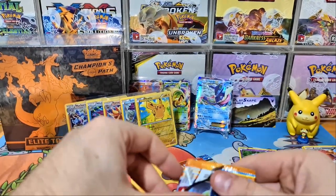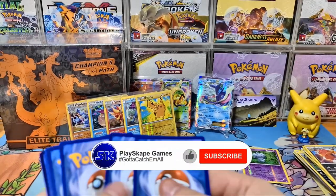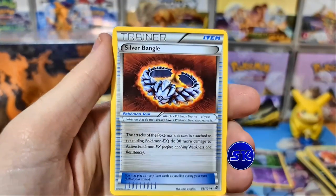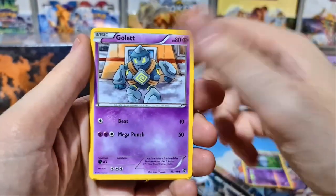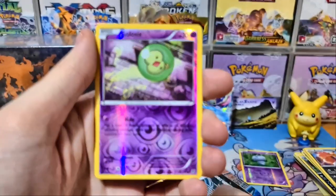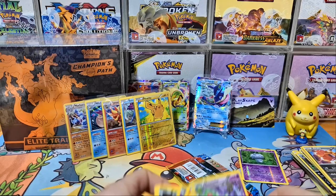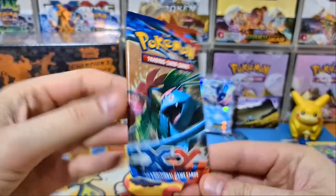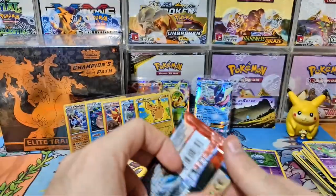There's a chance we can pull a Full Art Jirachi EX, Palkia EX, or Dialga EX in the Plasma Blast packs. Lots of people are excited about the Diamond and Pearl remakes potentially coming later in the year. Silver Bangle, Musharna, Axew, Golett, and some beautiful artwork in these sets as well. Teddiursa, another squirtle — I think we got that twice now. Crobat and a Crobat evolution. Black and white packs — we got a Machamp from that first one, that wasn't too bad.